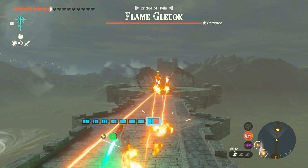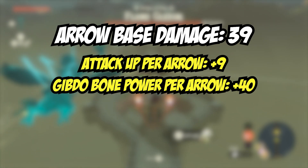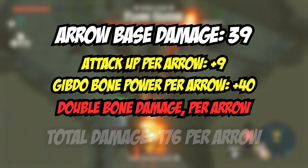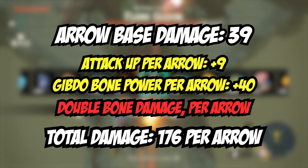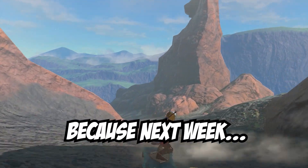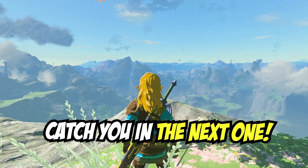The reason this works so well is you're firing three arrows, each with an attack-up bonus. You're also adding the Gibdo bone power to the arrows, and then all of that damage is doubled because of the armor you're wearing — because you're using bone attachments. That's all for now. Subscribe for more, because next week I'm going to be sharing some essential and secret tips and tricks for Tears of the Kingdom. Catch you in the next one.